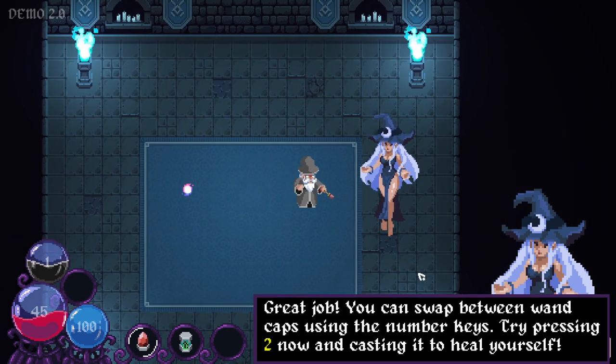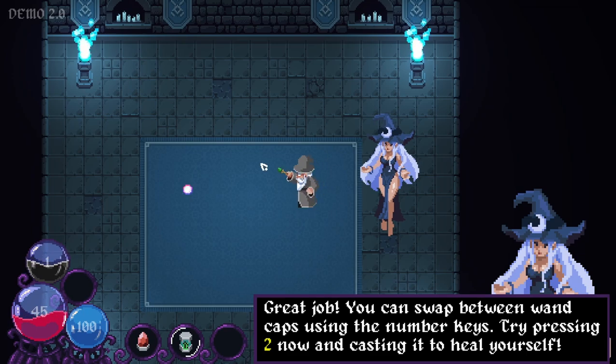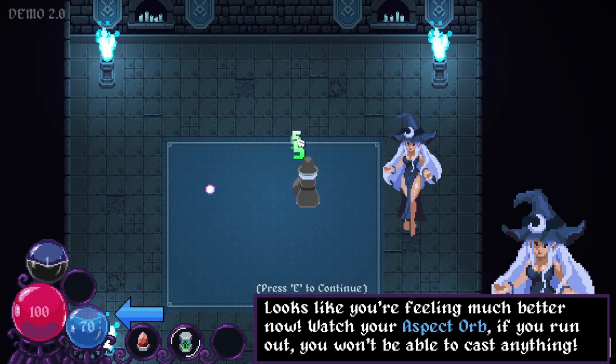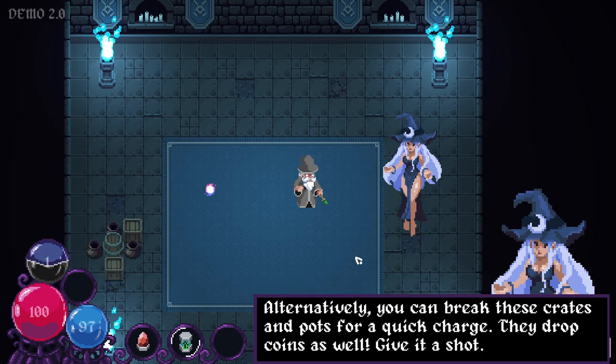Let's see what else she's saying. You can swap between wand caps using the number keys — try pressing 2 now and casting it to heal yourself. Wow, you're throwing a lot at me. What are wand caps? Press number 2. So we have three weapon slots or wand caps. Our health is going up — we're healing ourselves. Watch your aspect orb: if you run out, you won't be able to cast anything. It recharges over time. Alternatively, you can break these crates and pots for a quick charge — they drop coins as well. Give it a shot!